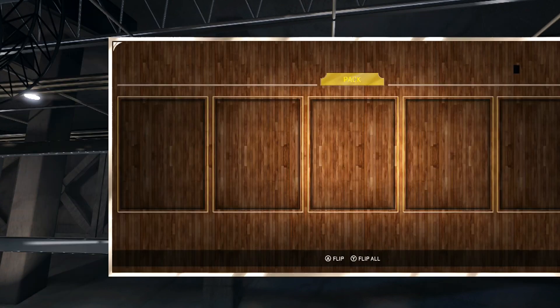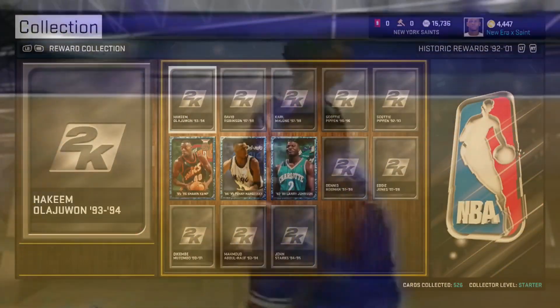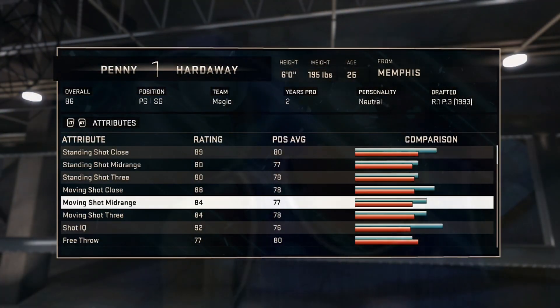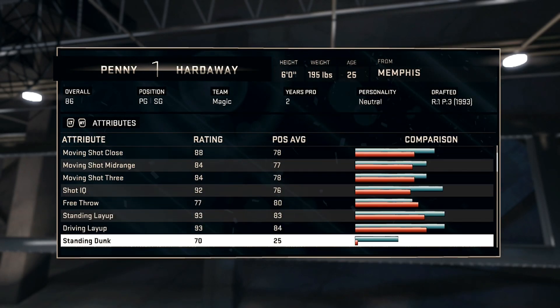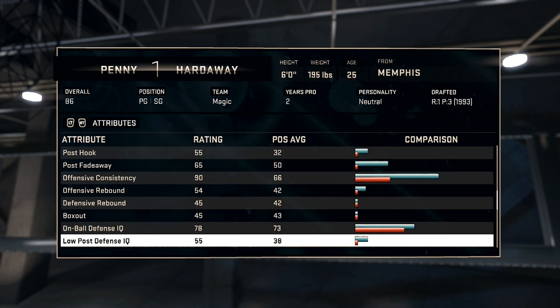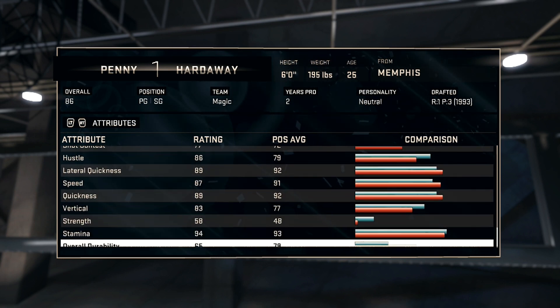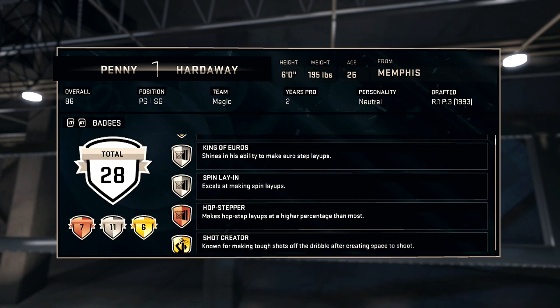Next was my boy Penny Hardaway. I love him — honestly starting him no matter what unless I get Diamond Damian Lillard. Penny Hardaway could have gone down as one of the greats if not for his knees. I've had Penny since 2K13 MyTeam and I just can't see myself not having him on my team. A quick easter egg: he's actually listed as 6-foot 195 on his Sapphire card at 86 overall, lower than his normal gold card, and we obviously know Penny was 6'7.